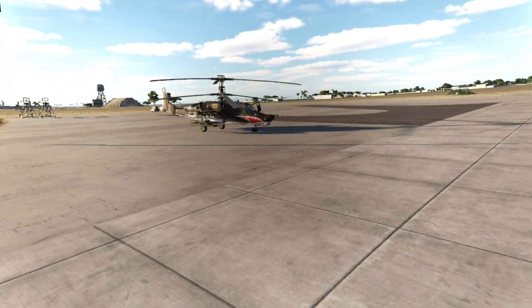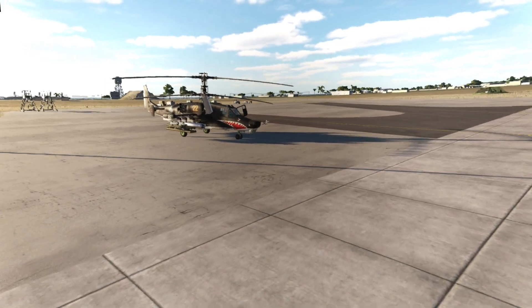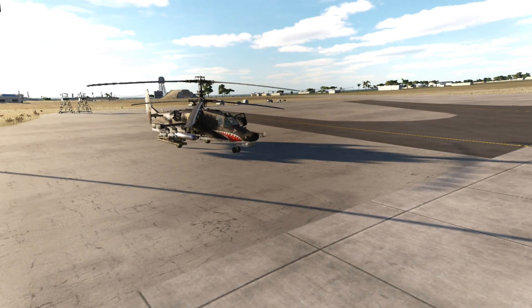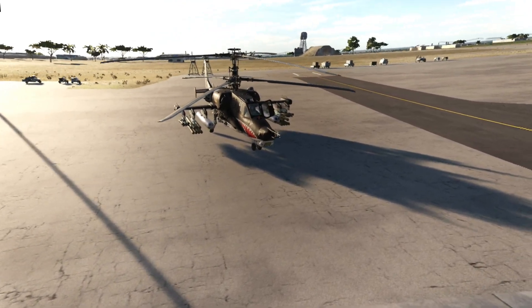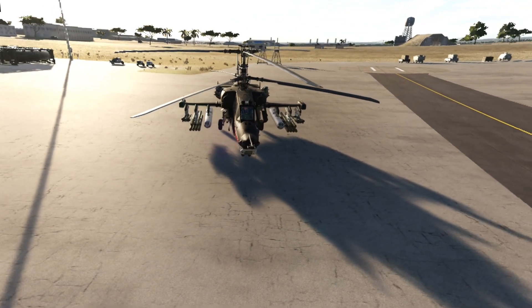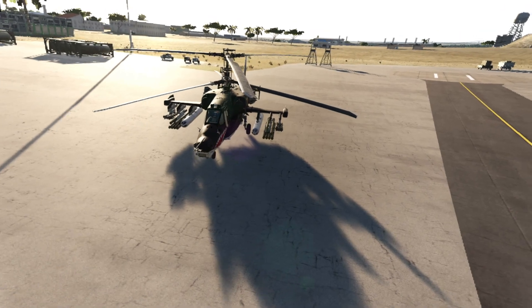Hello and welcome, dear viewers and fellow casuals. You're watching PrimetimeCasual and this is DCS World in VR. What the hell is this, you might ask? Well, this is a KA-50 Black Shark 3 in the new Sinai map. I'll take it out for a spin and get some ground attack. Let's get straight to it.